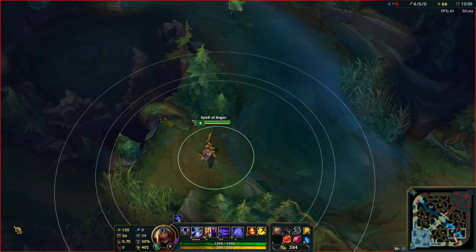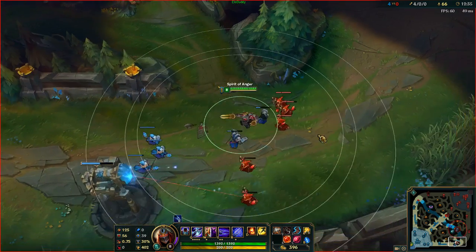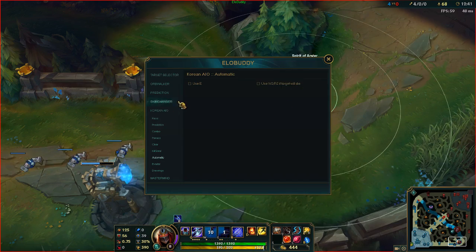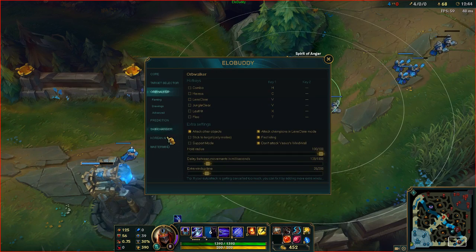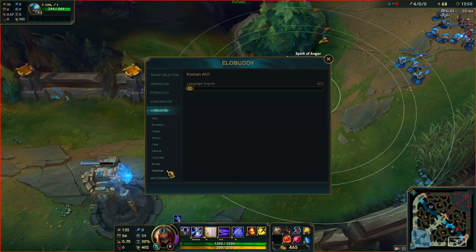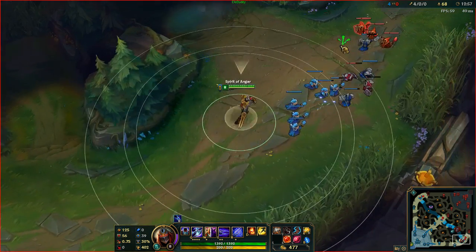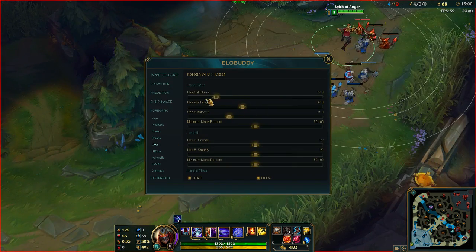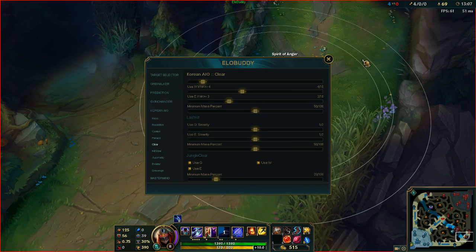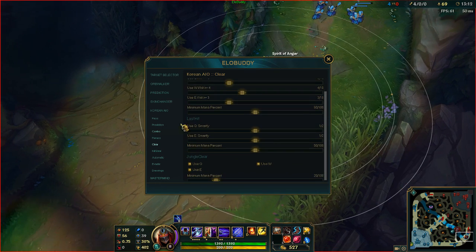If you go down to the bot lane — we'll go real quick — if you hold V, that is the lane push. In your orb block, V is to lane clear. And for lane clear settings, you can say use Q if it'll hit 3, if it'll hit 2, if it'll hit 1. So if you want it to hit 1, you hold V and it'll use all your abilities to push the wave as much as it can. Generally you can just keep these to default and they're okay.